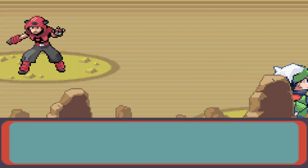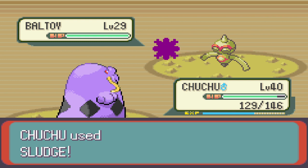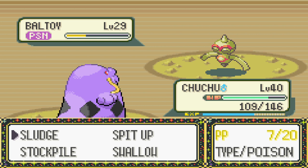Quite interesting to say the least. We see a Baltoy — you can notice some consistency with their Pokémon, nothing too out of the ordinary, mostly straightforward. I've been getting really lucky landing Sludge for poison. Are you sure you don't have Serene Grace too? Because the amount of times this has been happening lately is absolutely stellar.